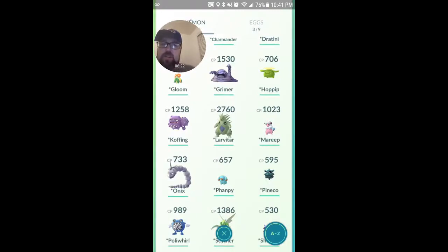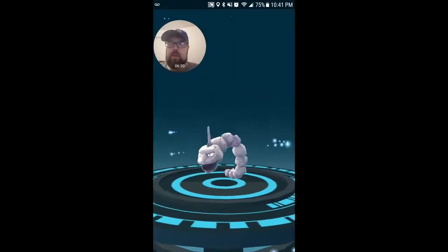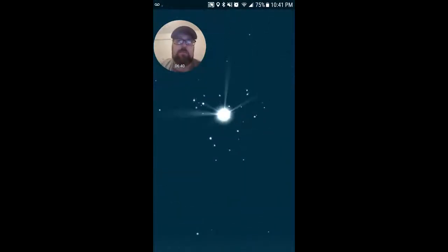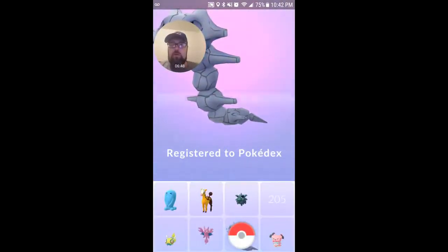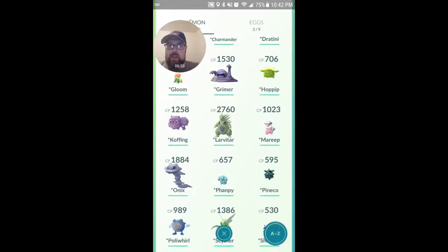And here we're going to go — this one's going to have an Evolution item. We're going to go for our Steelix here, get him going. Here he comes. That's awesome. Another one for the Pokedex. Iron Tail and Heavy Slam. I don't know — not sure about that move set.